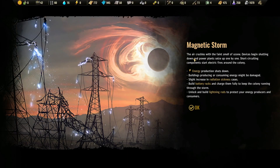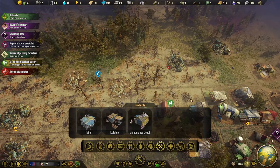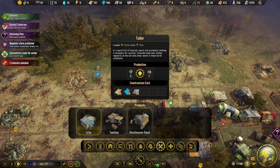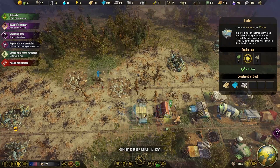A magnetic storm event! Crackling air with a faint smell of ozone — buildings begin shutting down and power plants seize up one by one, short-circuiting components starting electrical fires. Energy production shuts down; buildings producing or consuming energy might be damaged, with a slight increase in radiation sickness. We need to build battery racks and charge them fully, and unlock lightning rods to protect energy producers. I don't think we have any buildings that take electricity right now, so that's a saving grace for us.